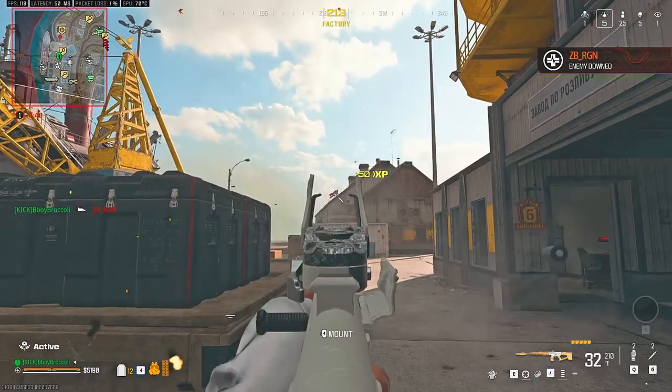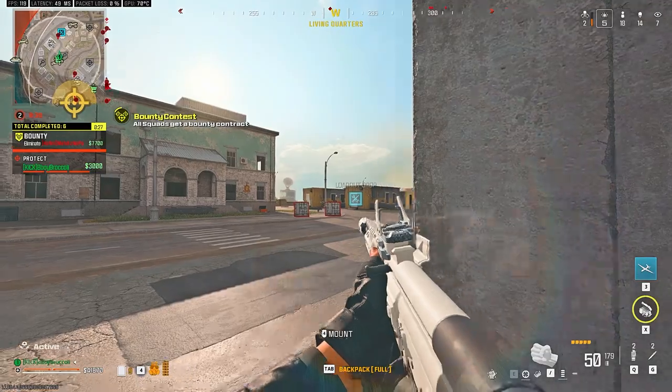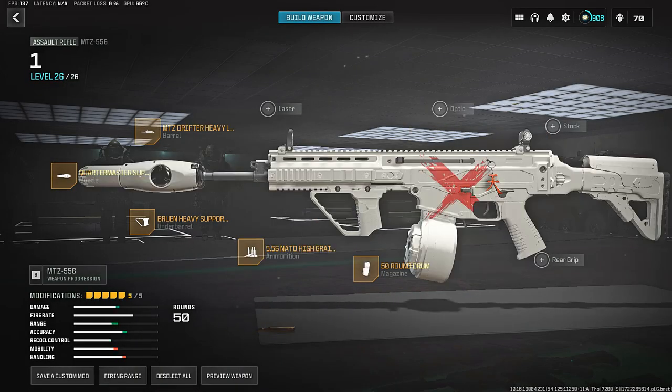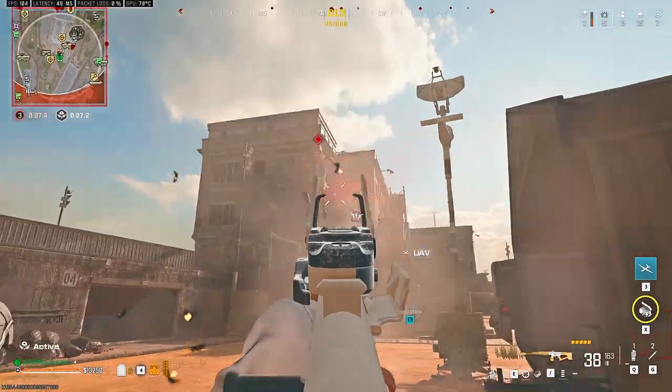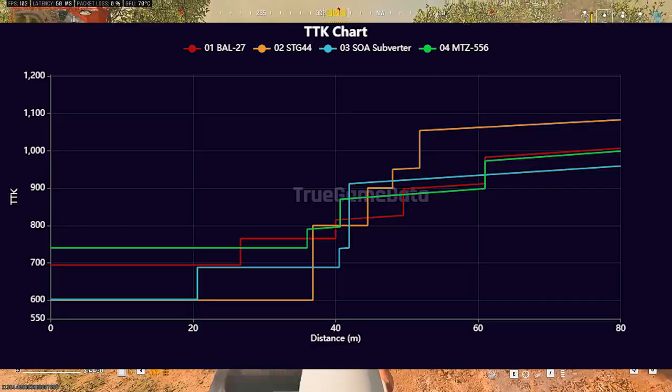The long range meta has only one good option right now, which is the new AR, the STG44. It has no recoil and great damage at range. The SOA Subverter, the AL-27, and MTZ556 all feel great and are fun to use, but they are not better than the STG in any way.